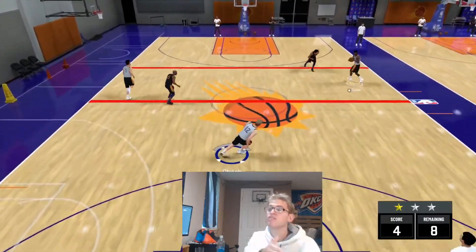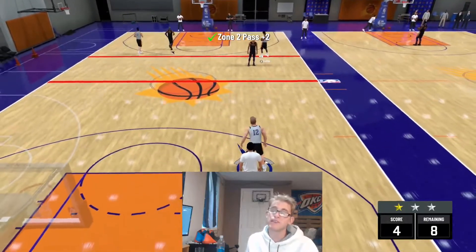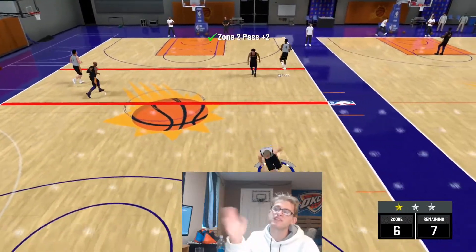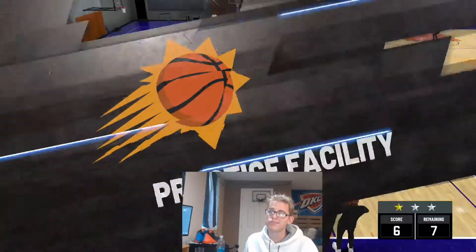If that guy runs that way, go the opposite way. If he runs left, throw it right. If he runs right, throw it left. Essentially, that's all I'm doing, because that's an easy, guaranteed two points every single time.